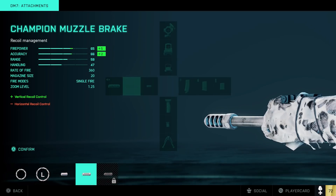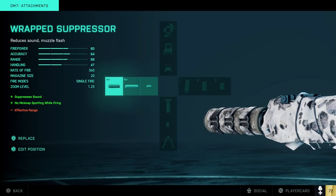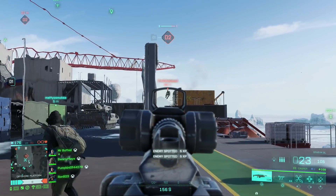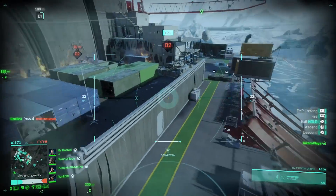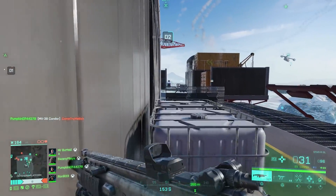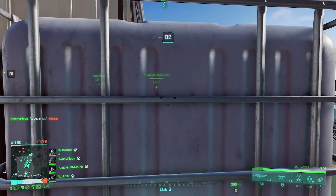Another thing: why have multiple of the same attachment if they do the same thing? It feels like some of these are just cosmetic only, and no one cares about cosmetic-only attachment options. If people are grinding their weapon, I couldn't care less if my suppressor looks a certain way if it has the same stats. I want different stat options for my weapon. If I have this plus system, why on earth would I care what my suppressor looks like? Every single attachment should do something different to affect the stats.